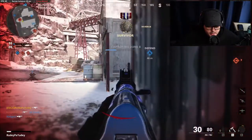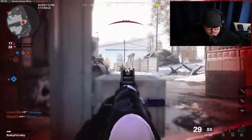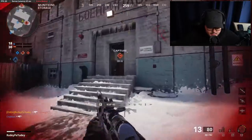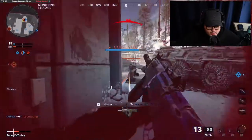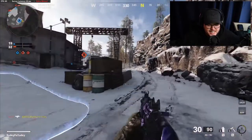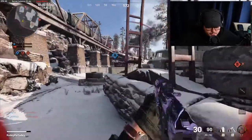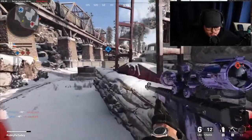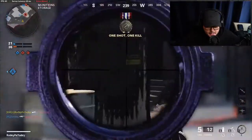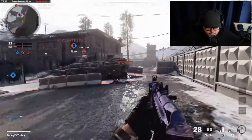There's a guy coming from mid, he doesn't know I'm here. Oh I'm gonna Tomahawk this guy — I suck, but not as bad as you though. I don't need this hill — yes I do. I thought I was gonna die so I gave up, I didn't even try to shoot back — what a dumb move. Oh my Trophy System is doing work. I'm getting shot from behind. Boom, gone — get him out of my lobby.